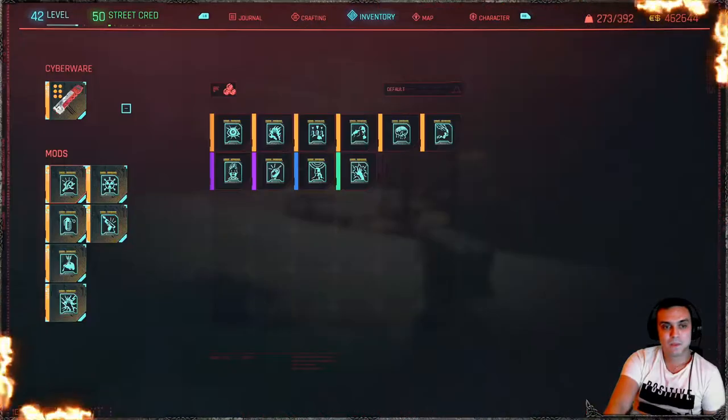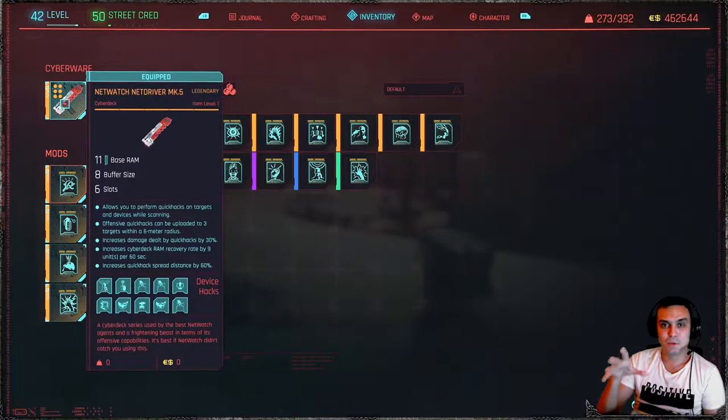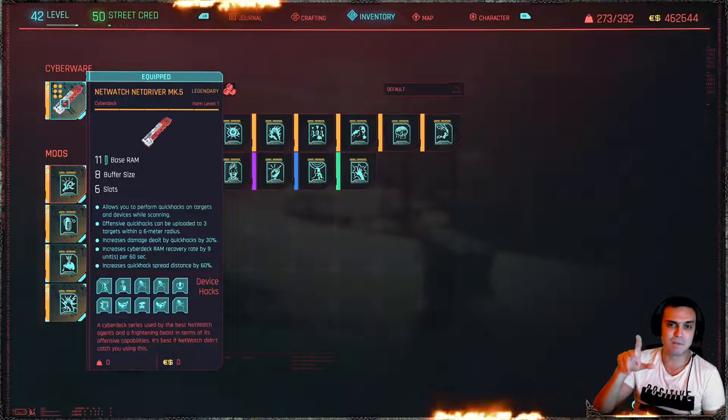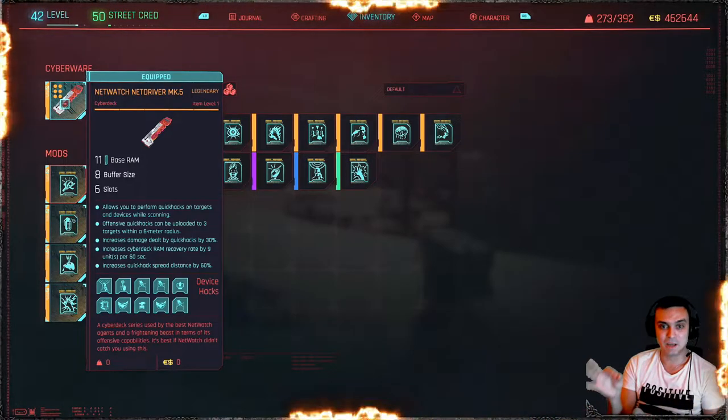Okay, let's go to the quick hacks. Let me share with you first of all my cyberware — the new one that I bought. It's a pretty cool one, actually cost about 45-46k. I'll show you the location once I'm done reviewing six of my favorite quick hacks. The cyberware is really dope: Netwatch Netdriver MK5.